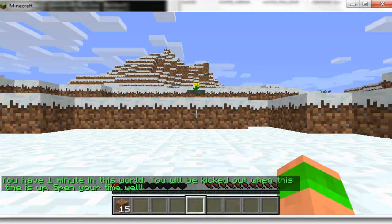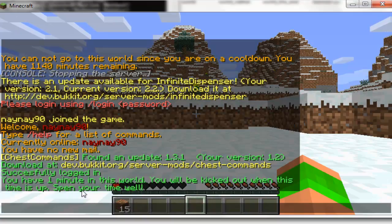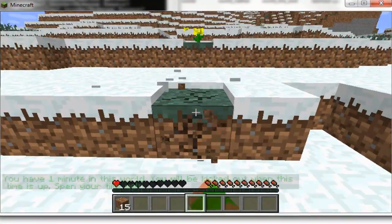I'll quickly just teleport to the world that I've set this up on, and as you can see when I've entered this world I've only got one minute in this world, and you can also set the custom messages to whatever you'd like.